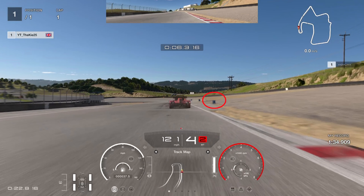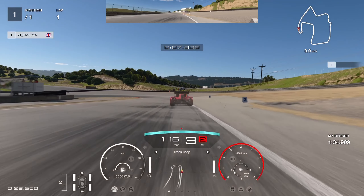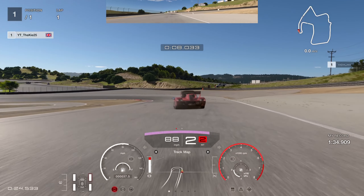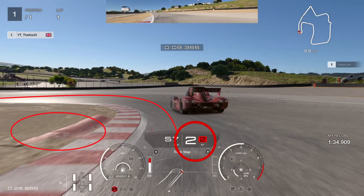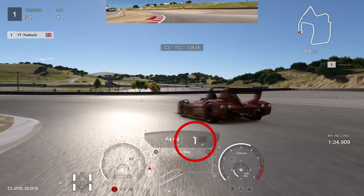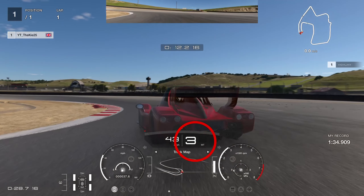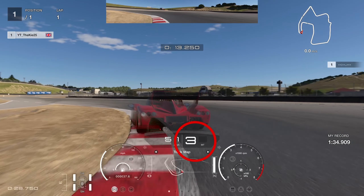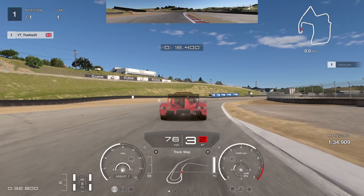The first braking zone is the number 4 board on the right hand side. We brake just fractionally short of that board and downshift through the gears — down to third, then to second. We hold second gear until we're getting close to the apex, then as we're about level with that sausage curb at the front of the car, we go down to first gear. That enables a very tight line through the corner by rotating the car.